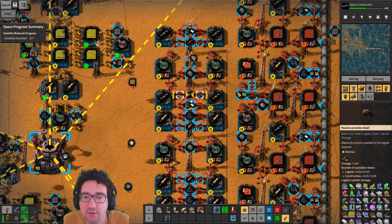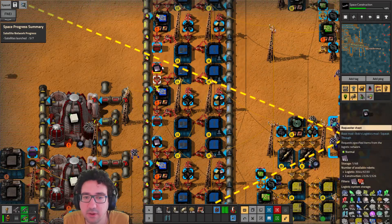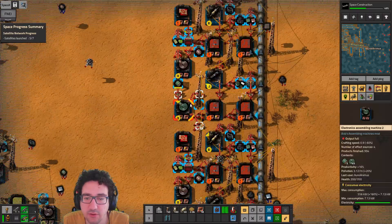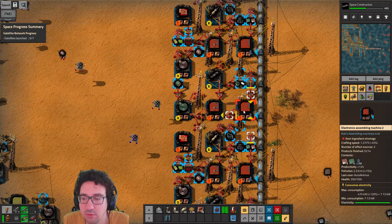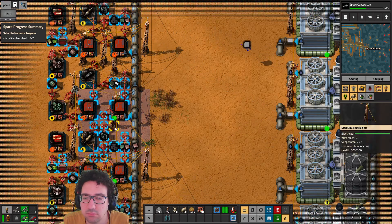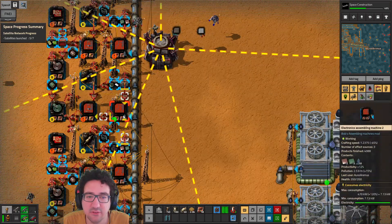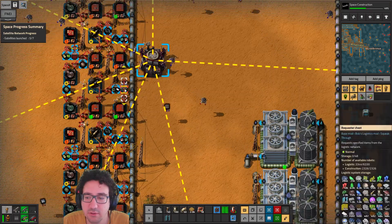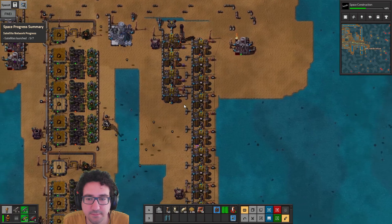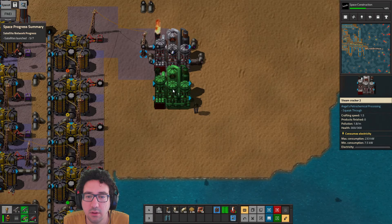We're disabled by control behavior — okay, that's interesting. If we look at what we're doing over here, does that mean these guys are backlogged? Yes, it does. We're short on red circuits. Why are we short on red circuits? Something is off — this machine doesn't even have to request, which is weird. Let's go fix that, and we wanted another steam cracker down here.